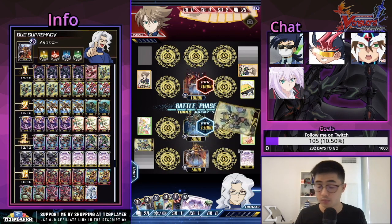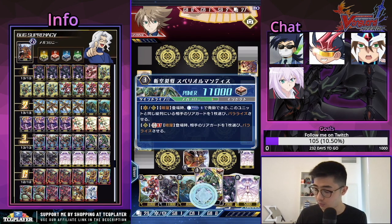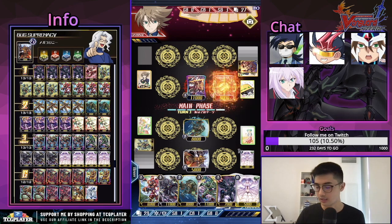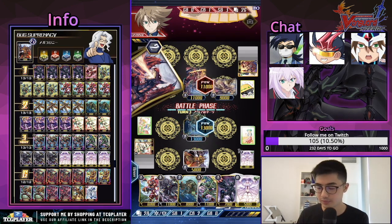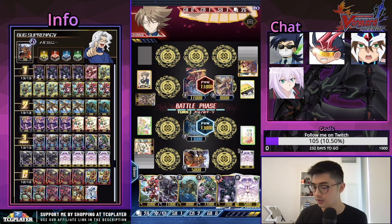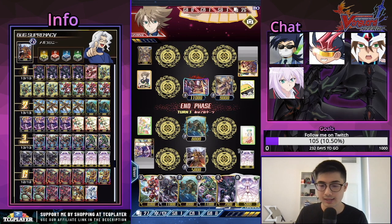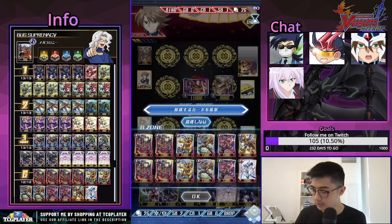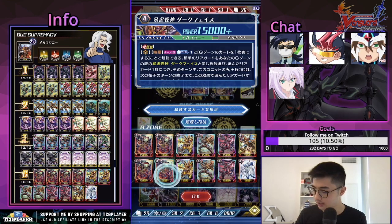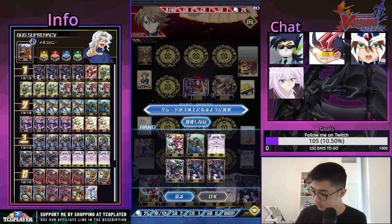Our hand is very defensive but that comes in handy when we're being pressured. Interesting — this looks like a Seal Dragon build, actually Perdition Legion. We missed the grade 3 but it works out. Our opponent does have grade 3 which sucks — not much to paralyze, but we can still work with this. Just riding and striding into the grade 4 Dark Face.